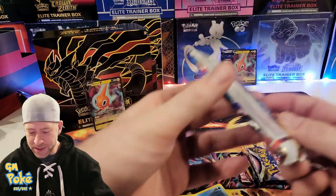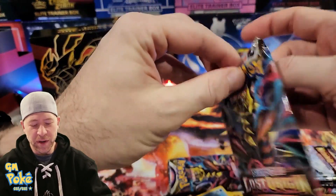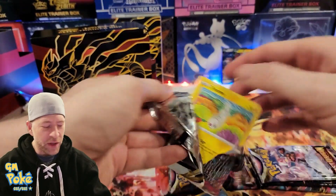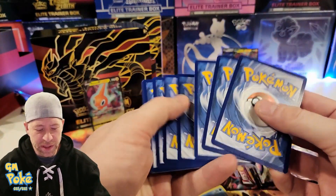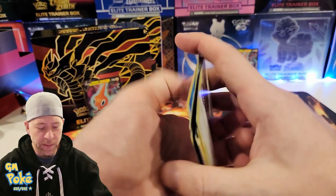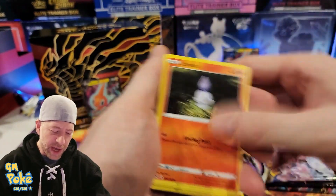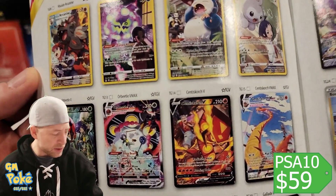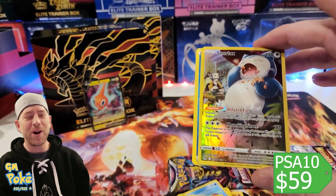We are halfway through the packs — this is pack number four. We're trying to make these videos a little bit quicker, spend a little less time staring at the cards, but you can pause them if you want to see more. In the Lost Origin set, have you guys had pretty good hits? I love Snorlaxes — maybe the Snorlax would be pretty cool. We called that one, didn't we? We called that we wanted the Snorlax.